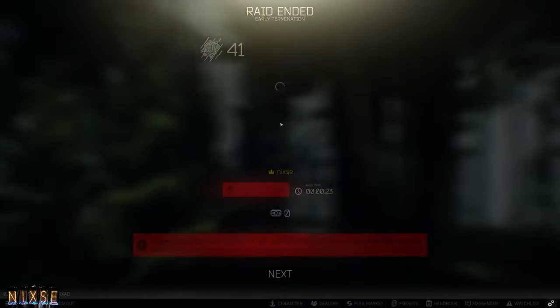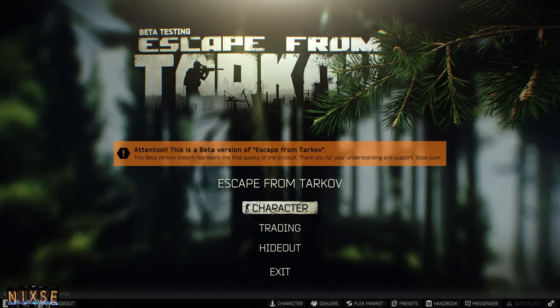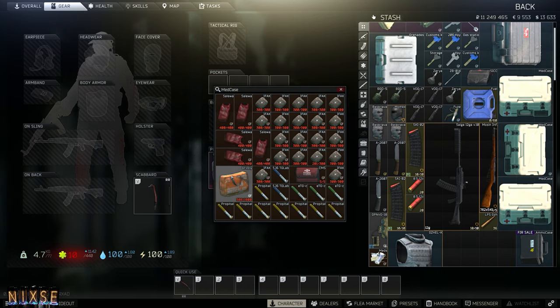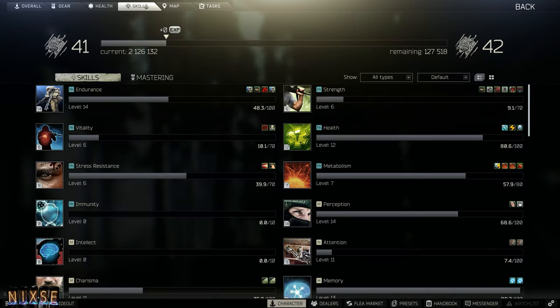Tip number twelve: heal in your stash. Healing in the post-raid screen directly translates money into healing but you gain no XP from it. So try to remember to heal in your stash or in raid for the bonus XP. I save partially used meds I get out of raids and use them to heal in my stash.